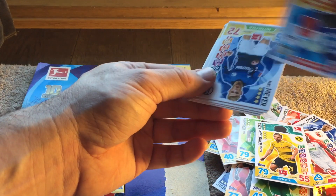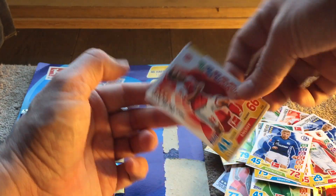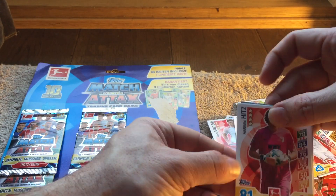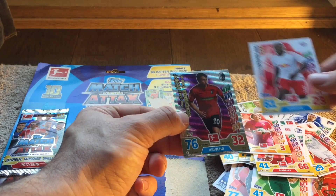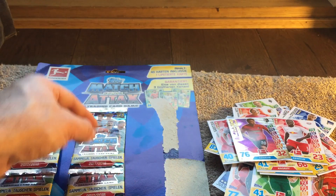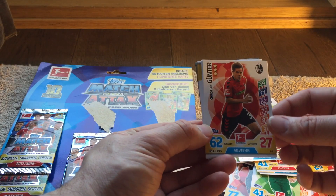We've got the code card again. Then we've got Meyer, De Blasi, Hitz, Open Bacano, and a match winner card there for Kemp. I don't remember seeing too many Bayern players, if any really, so far in what we've opened. And then we've got Gunter.